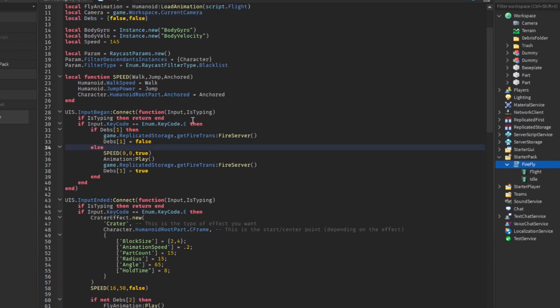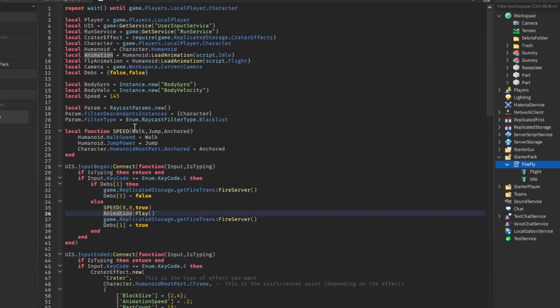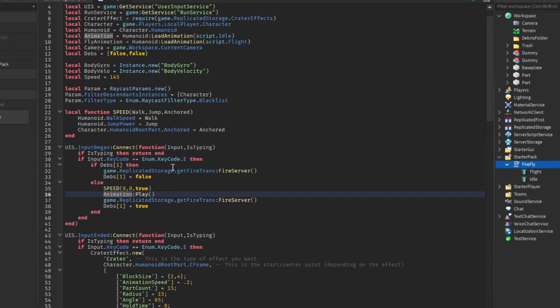Since the else code runs first, we're going to change our speed to zero, change our jump power to zero, and make sure our HumanoidRootPart is anchored. Then we're going to play our animation — this is the idle animation, how we're going to be standing in the air while fire is on our legs. Then we fire through the server again and set it to true, so when it fires again, it's going to remove the fire from the legs. So one path adds the fire and the other removes it.